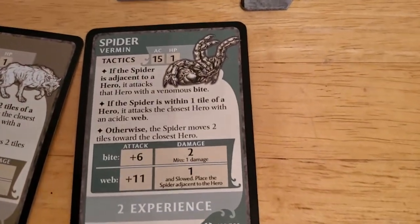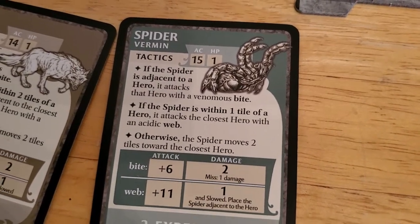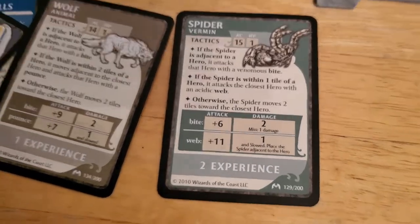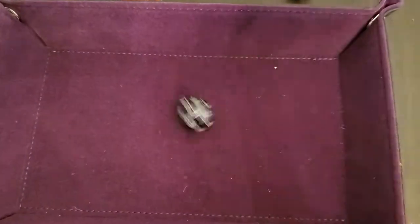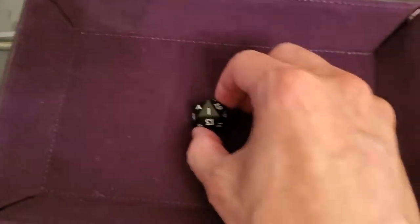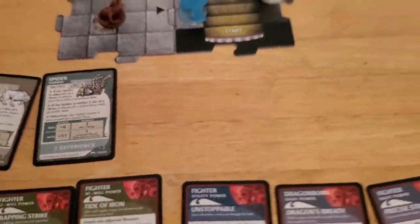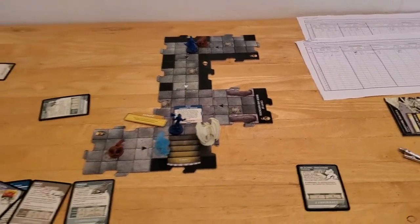Now the spider gets a chance to activate. It's within one tile, so it's going to attack Arjun with a web. Gets a plus 11 on that attack — one plus 11 is 12, so it actually misses. Got a bit lucky on that roll — a miss is a miss. That is the end of Alyssa's villain phase and the end of turn number two.